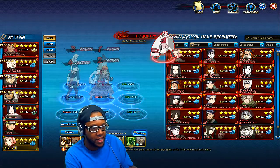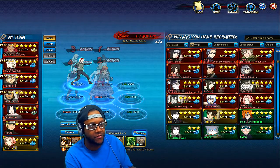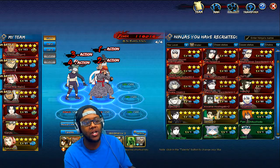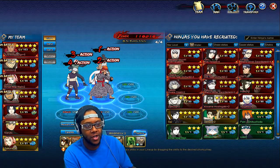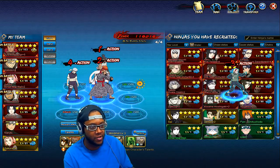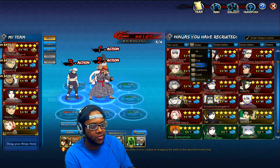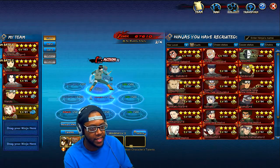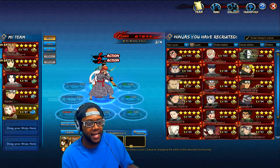You can unlock Sailor Sakura by buying her with coupons, but the free-to-play version lets you get her frags from the collection. This Sakura is more annoying because she heals and puts clones on the field that opponents have to attack through. At the end of the round, those clones start healing your team too. For early game though, you still want regular Sakura or Tsunade.